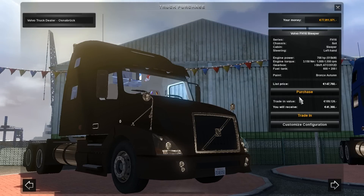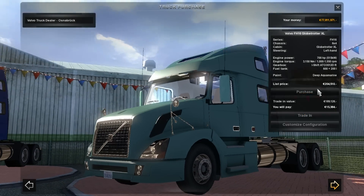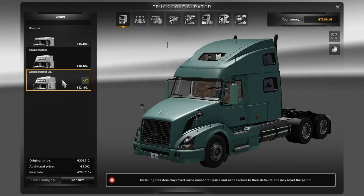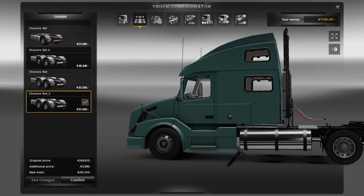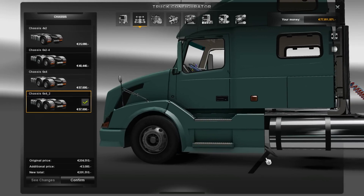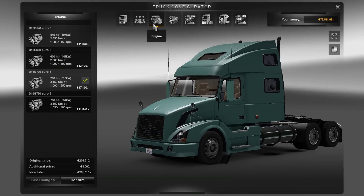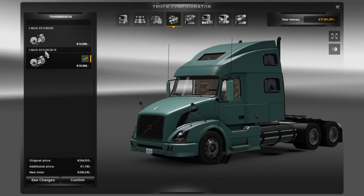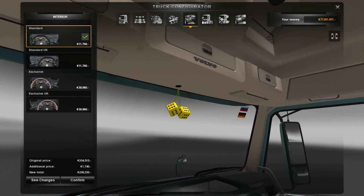No bugs here. I'm going to choose the most expensive one and let's customize it. With the cabin and the chassis - this is funny - there is a wheel under the truck all the time, I don't know what that is, but maybe that will be fixed as well.